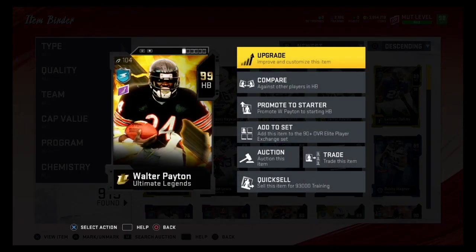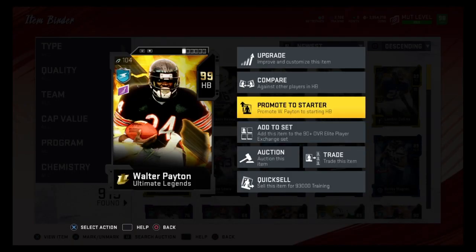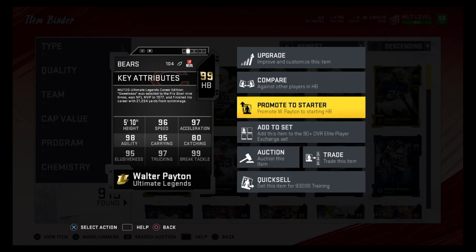I am currently giving away this 99 overall Walter Payton. Right now there's no way to enter — once I reach 1,750 subscribers I will put him on the trade block for four days, and then once three days have gone by I will accept a random trade offer. He has 96 speed, 97 acceleration, and great stats. He also comes with Human Joystick if you power him up, so he's definitely one of the best running backs in the game.